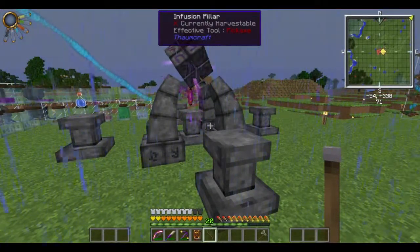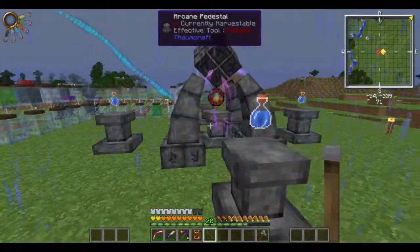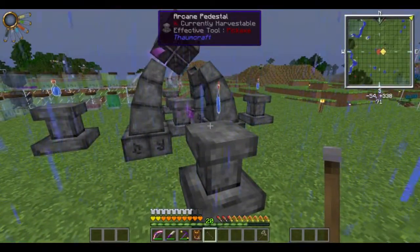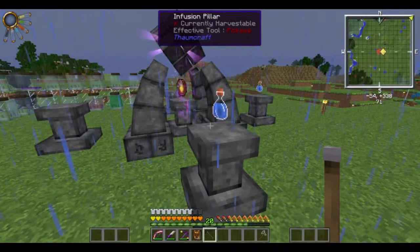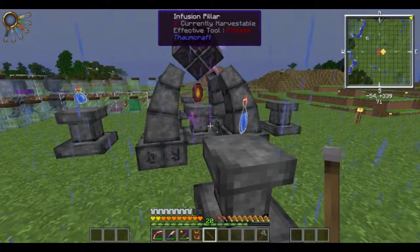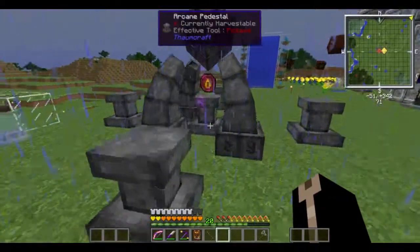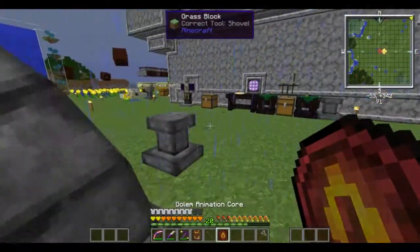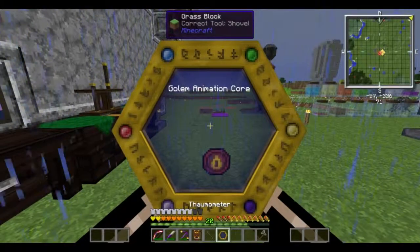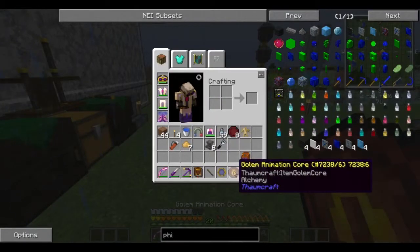Normally I'm very careful to only craft if I have double the amount of materials I actually need — if it takes 16 I'll have 32, or if it takes a water bottle I'll have a spare one on me. Okay, it's taking the one on the right first — and there we go. I thought it was going to make the usual noise. And there's our Golem Animation Core — which is Alchemy.